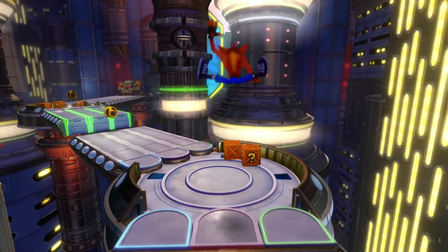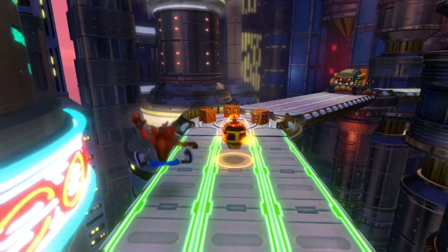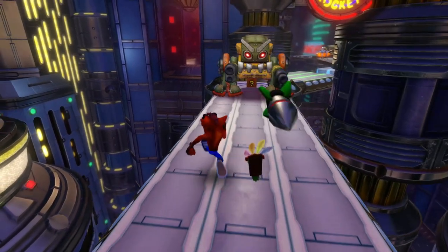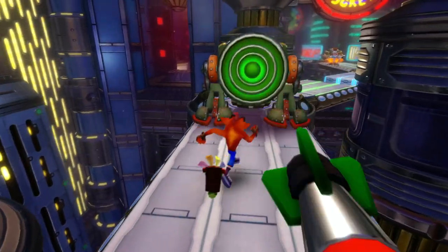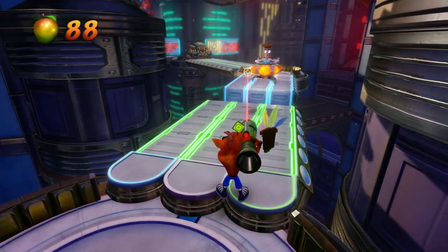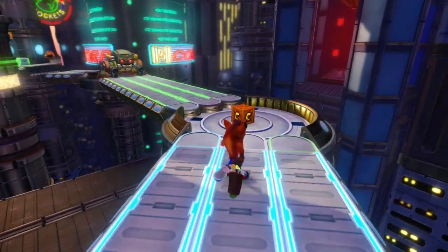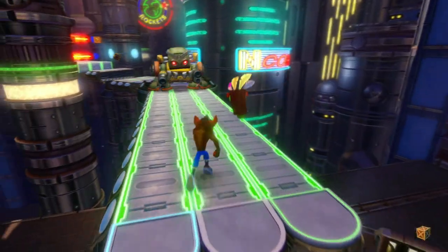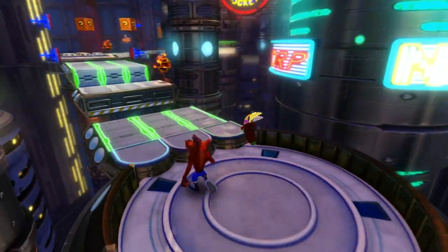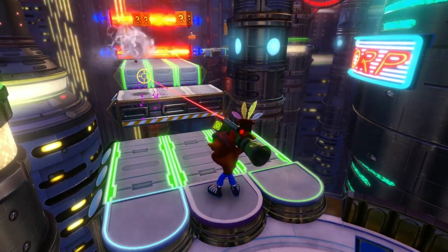I really do like these levels. They went all out with designing them, not only in the original Crash 3 but in this one too. These enemies are kind of interesting — they'll shoot three times, then flip around, and then you can destroy them. Also, these guys look cramped in their little UFOs. I feel sorry for them. Also, a checkpoint already — doesn't that seem kind of lame?